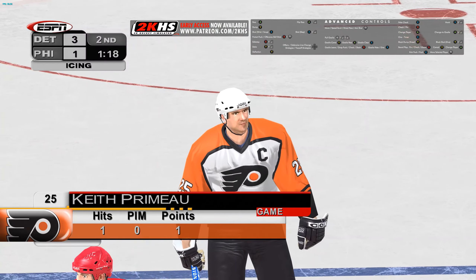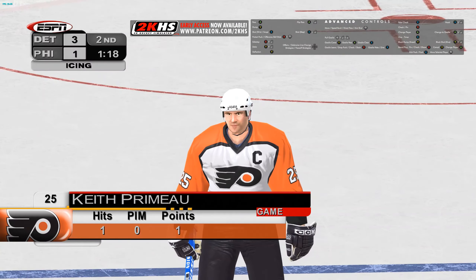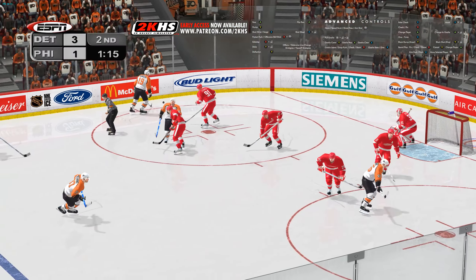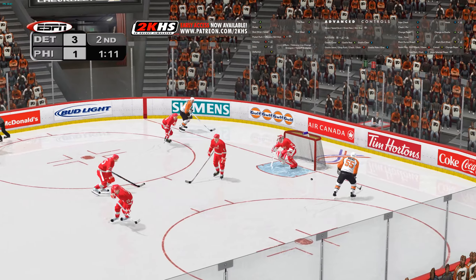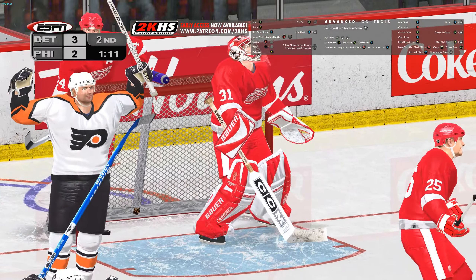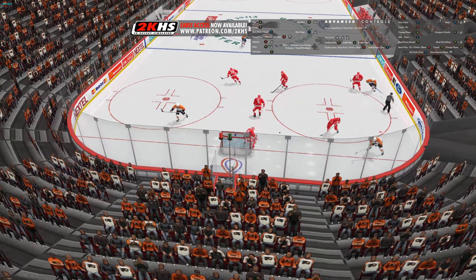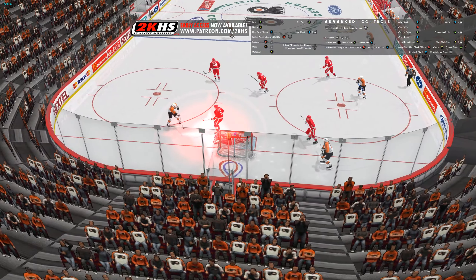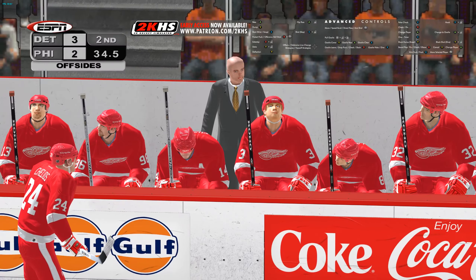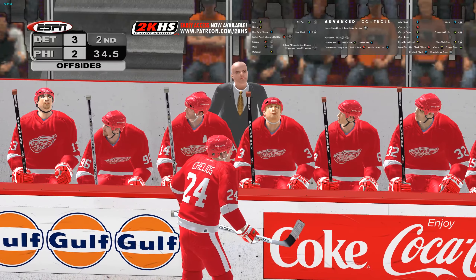He needs to be a little over-aggressive sometimes, but that can lead to many scoring opportunities. From the side of the net, he somehow gets it past the goalie. You know, the Red Wings have so much talent on their team — it's almost like you're playing an all-star team.